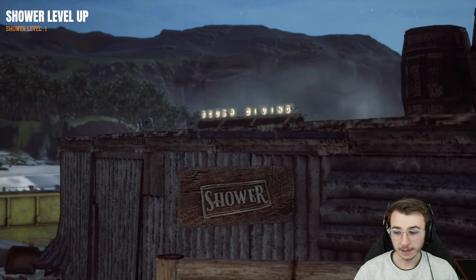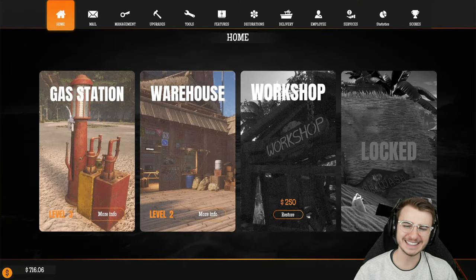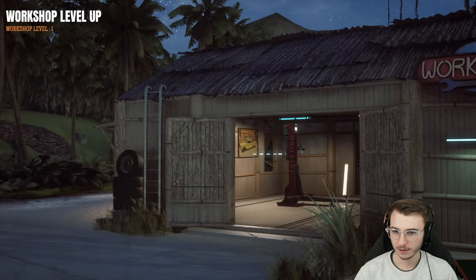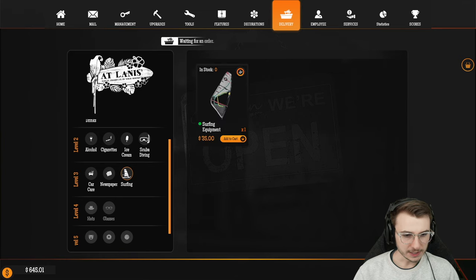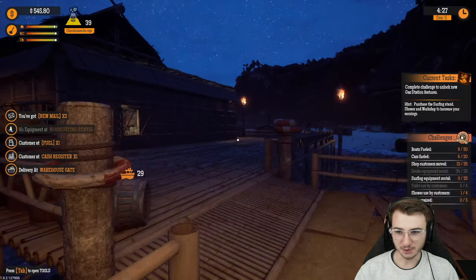Surfing stand level 1: 250 bucks. Small price to pay. Nice little outdoor shower: 150 bucks. Workshop level 1 — wait, we're already on to the repair shop? Another 250 bucks. Pretend it's not super loud. Now we just need some windsurfing equipment. I don't know how many of those we're gonna need — maybe six. That's a good starting point. This is just so hectic right now.